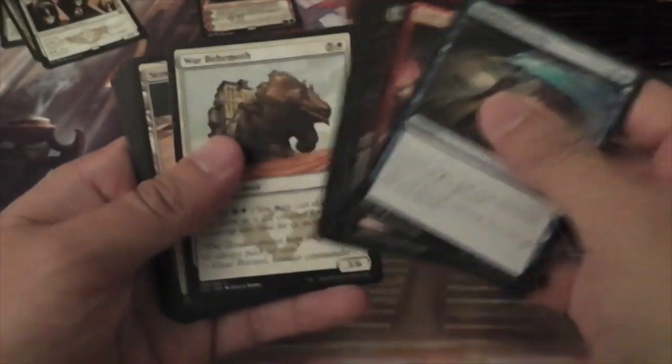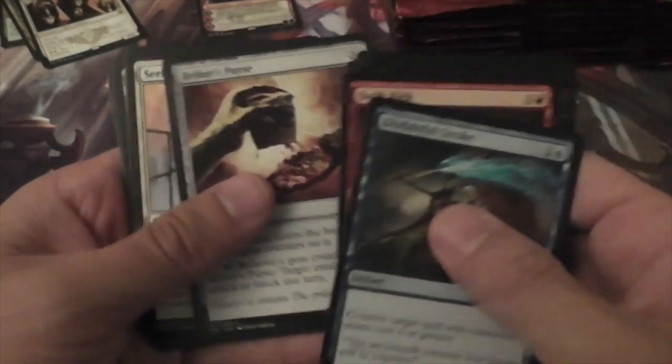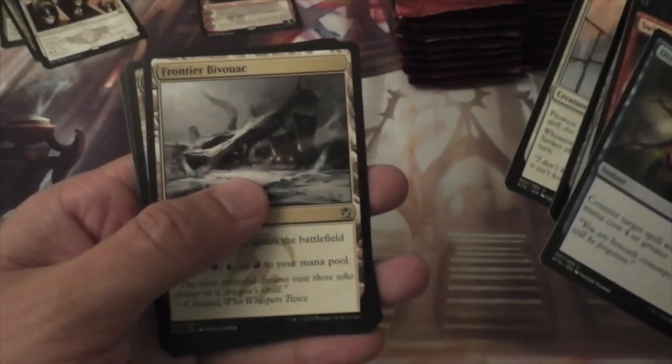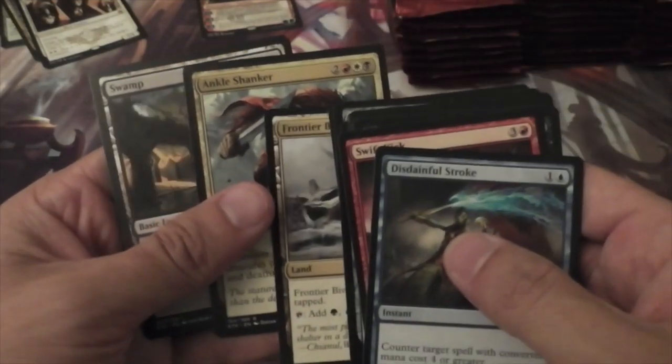Alright, let's see. Briber's Purse, Seeker of the Way, Frontier Bivouac — I think I'm saying that right — and an Ankle Shanker.